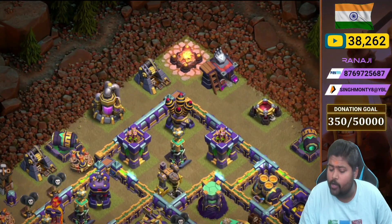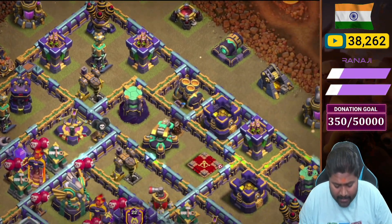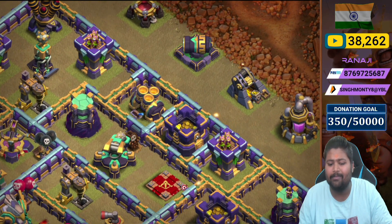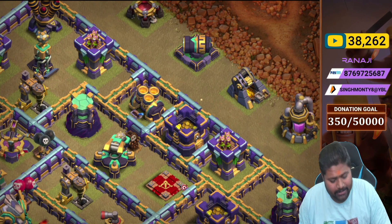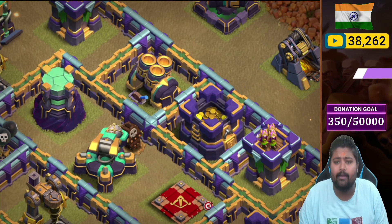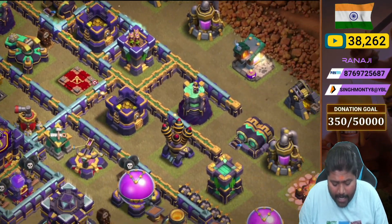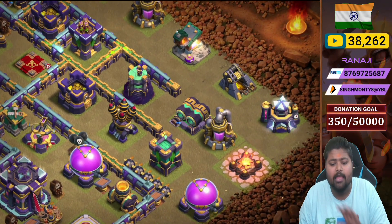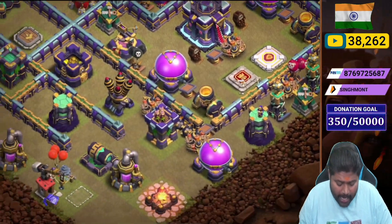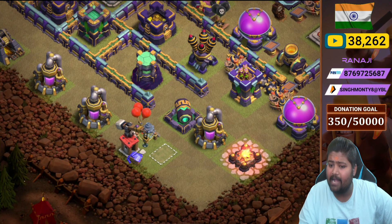At the 12 o'clock corner compartment we placed one spinning trap, two archer towers, a hidden Tesla, and air defense. Moving down, outside the wall compartment there are a few boxes with a mortar, archer tower. Deeper in the compartment we placed a tower, scattershot, skeleton trap, and the Queen. At the 3 o'clock corner we placed one multi-cannon, a tower, air defense, and archer tower outside the wall.